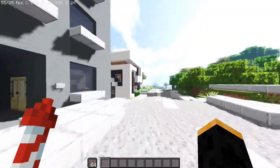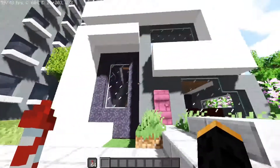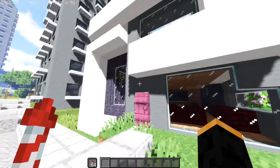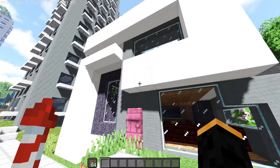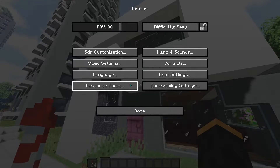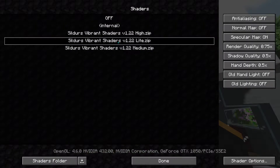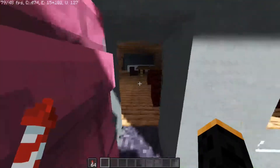Just down past the road, we have another modern house. Because I like building modern houses — I'm utterly terrible at it, but this is probably the best one I've got. Come on, framerate. So we can go in.